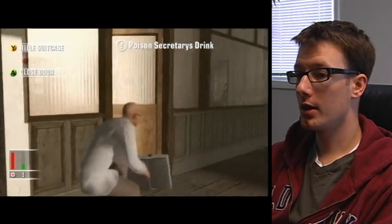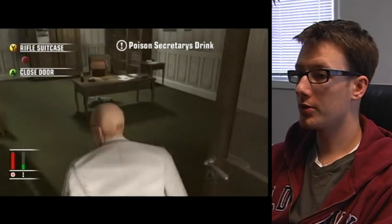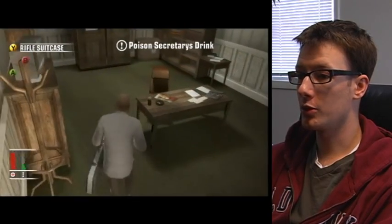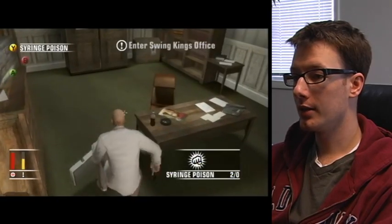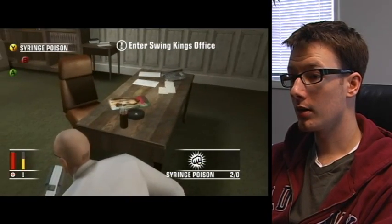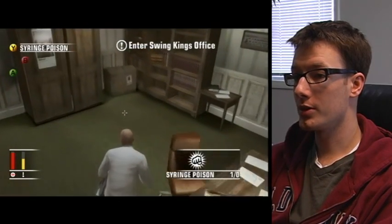Now we want to poison the secretary's drink and you can do that with the syringe poison. You arm it with the X button and then you can highlight the drink and press the right trigger to poison the drink.